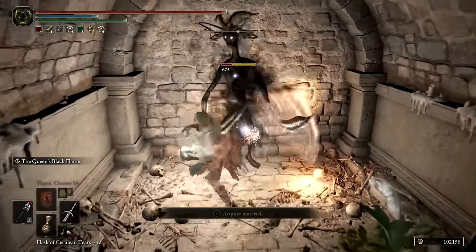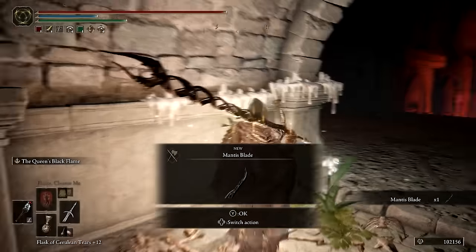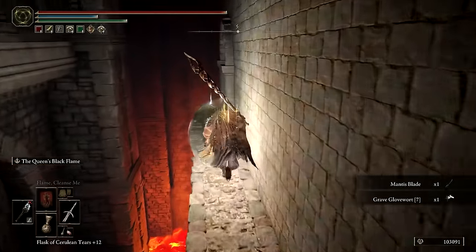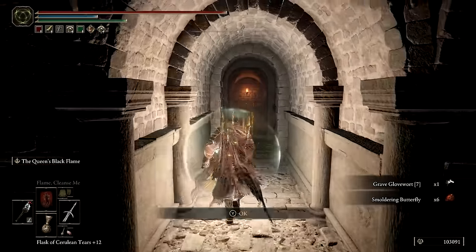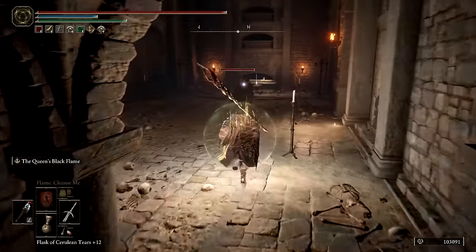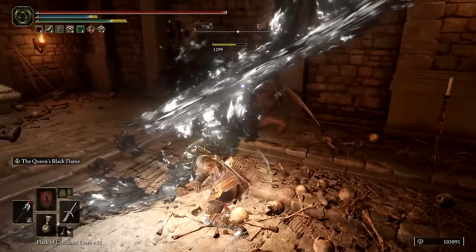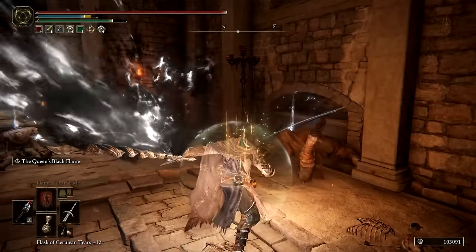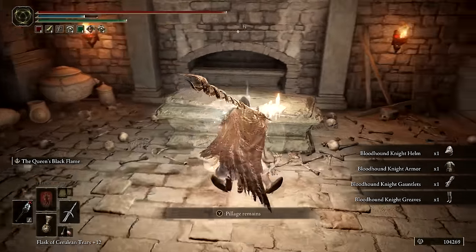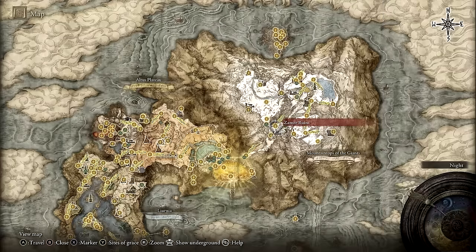The nearby Cemetery Shade will drop the Mantis Blade the first time it's defeated. Grab it, then drop down to a hidden area nearby. Make your way through to find a Bloodhound Knight guarding a body. When defeated, it will drop the Bloodhound Knight armor set, and you can also pick up the Gelmir armor set nearby. While there is still a Stonesword Key in this dungeon, we won't worry about that. Instead, we'll head to our next destination — Giant's Mountaintop Catacombs. The closest Site of Grace is Zamor Ruins; from there, make your way north to the enormous bridge, then turn to the southeast to find a short path leading directly to the catacombs.